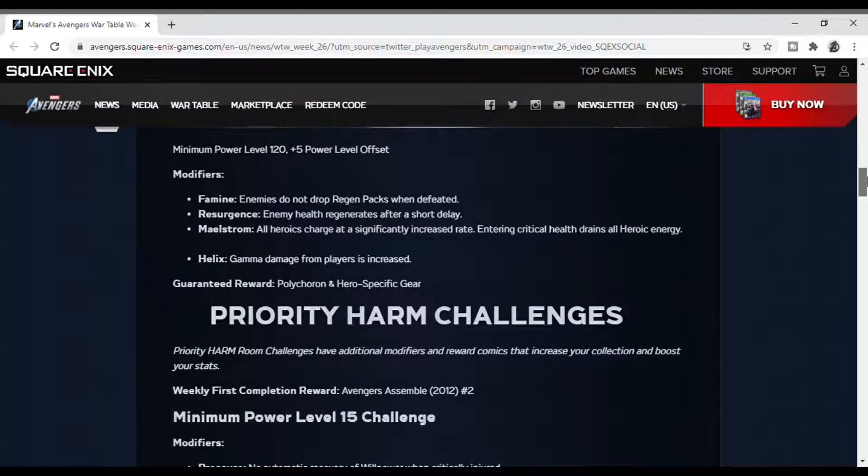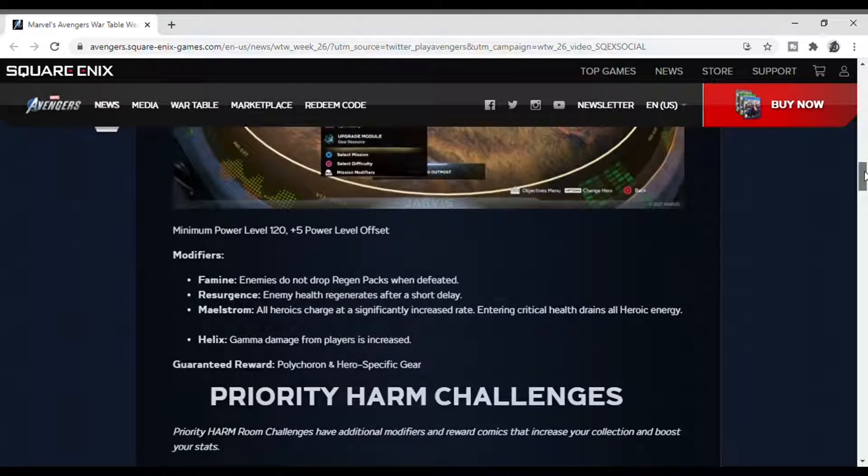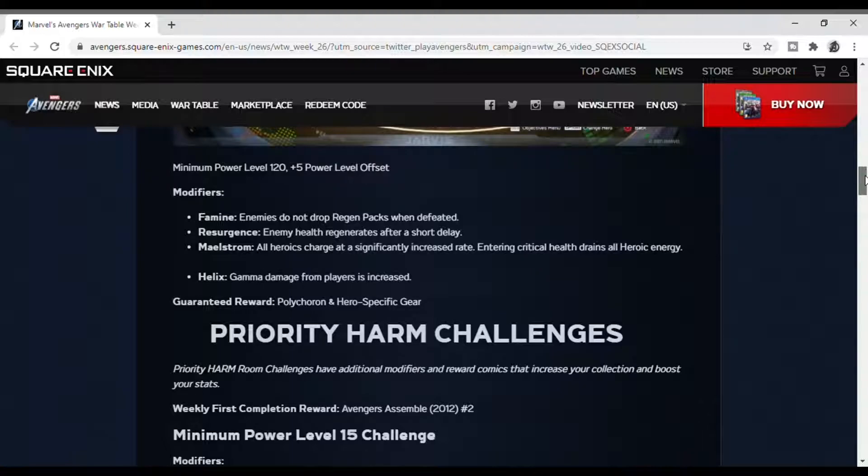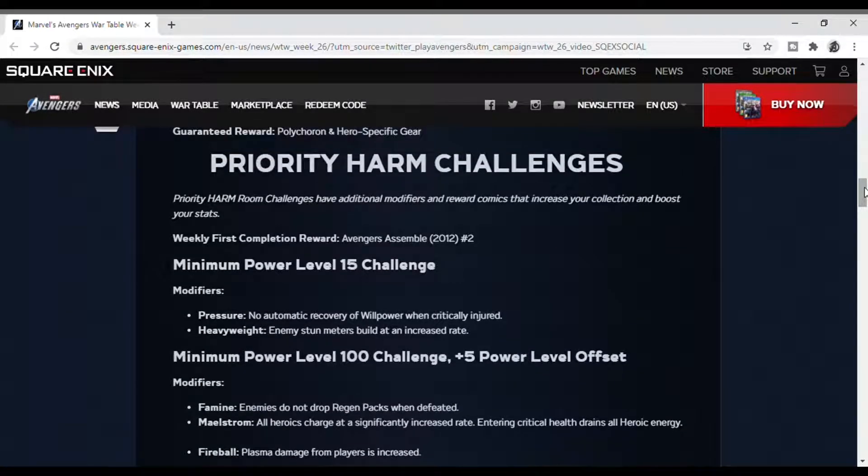Helix — gamma damage is increased for players. That's actually a good mission for Hulk. Guaranteed reward is polychron and specific gear. Party challenges also have additional modifiers and reward comics that increase your collection and boost your stats.